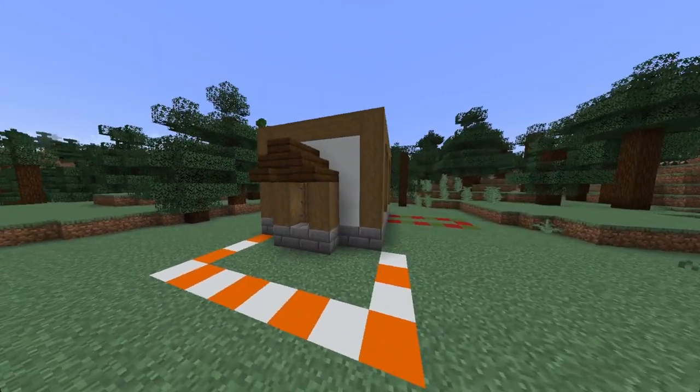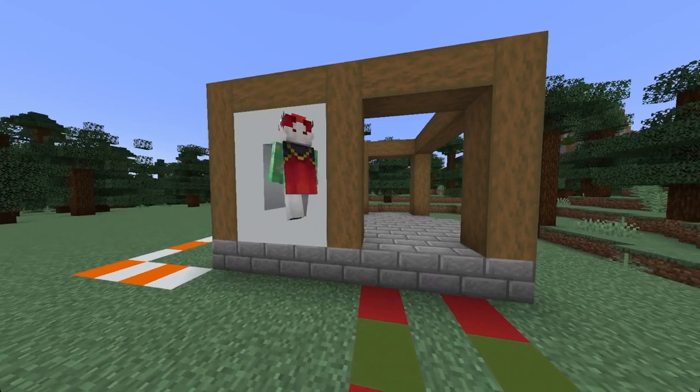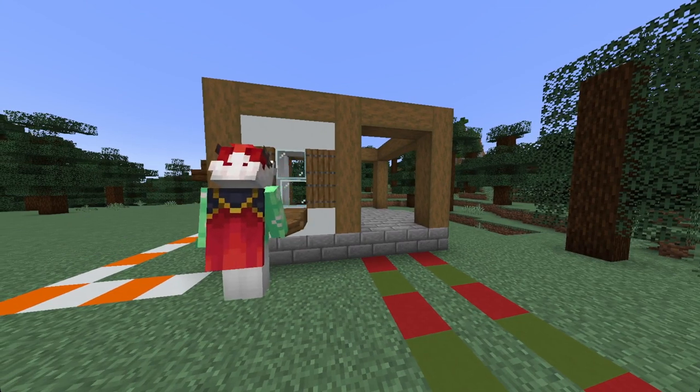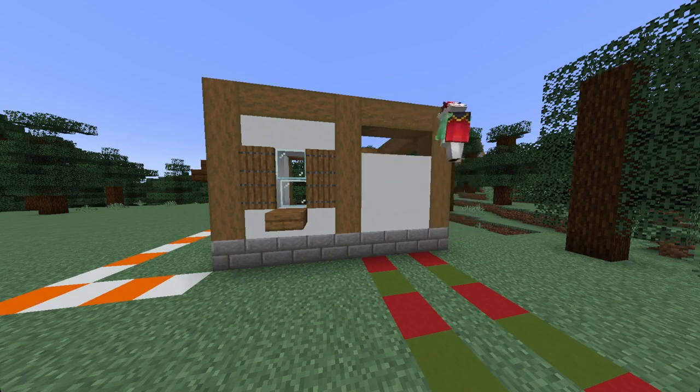Next we want to move on to the right hand side of our house. On this first wall here we want to build a little windowed section with spruce trapdoors on either side and a slab underneath. Now on the wall next to it we want to fill this in entirely with our white concrete.